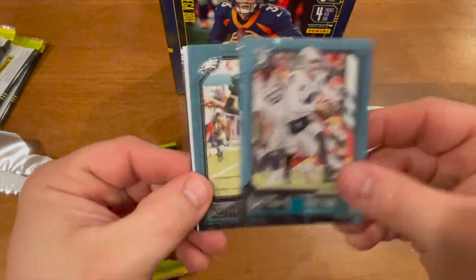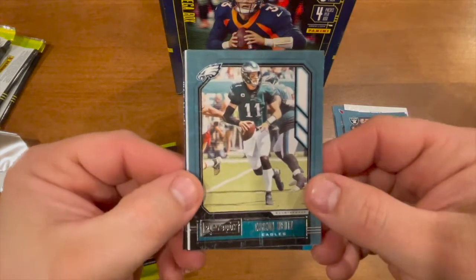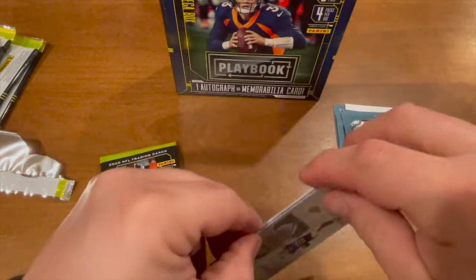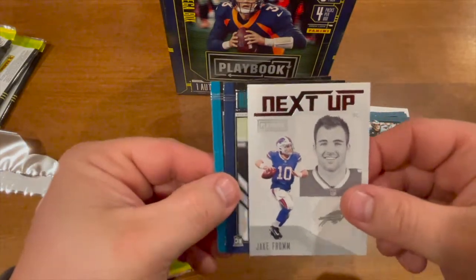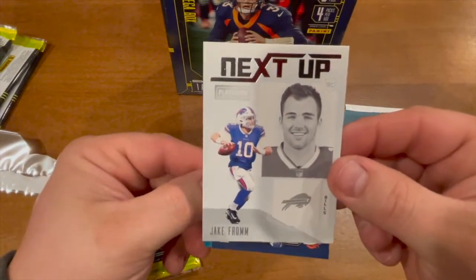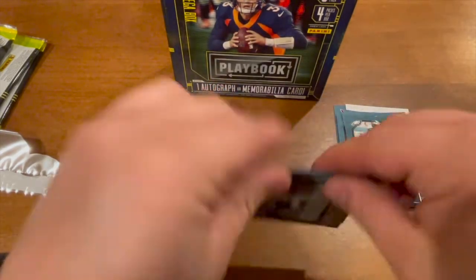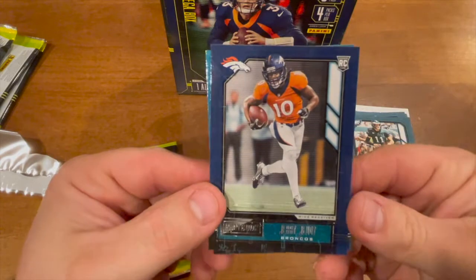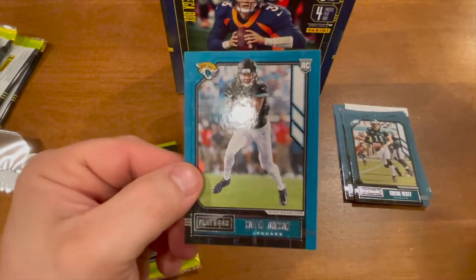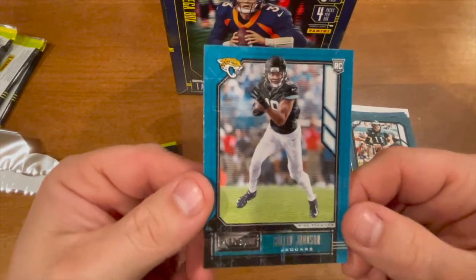Derrick Carr. Carson Wentz — there you go, Indy. Thank God he's out of theirs. Next up — oh, it's me! Nice card. We'll see how that goes. Then we got a Jerry Jeudy rookie card — I got a decent amount of him, he's beastin'. And a Colin Johnson for the Jaguars, rookie card.